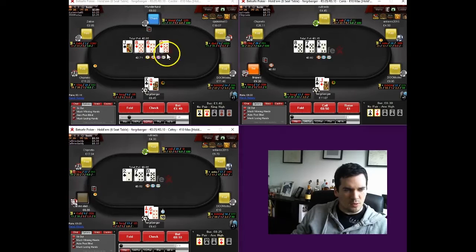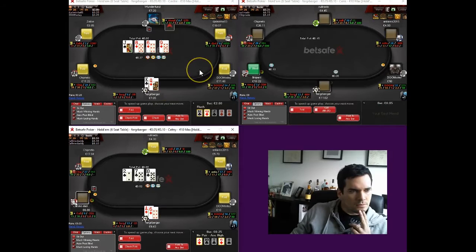He goes ahead and checks to us, so we're going to stick with our plan. We do pick up the queen — this is actually more of an incentive to check back when we pick up some equity. We have a gutshot, we have overs, and we have diamonds now as well. We are going to go ahead and stick with our plan and fire a bet.